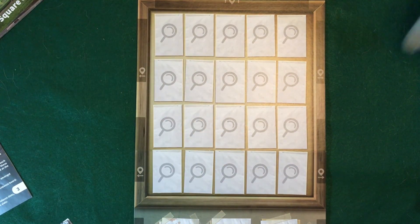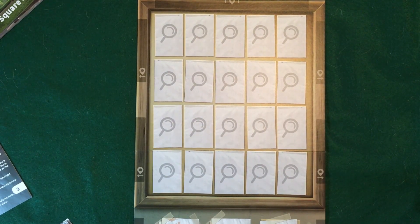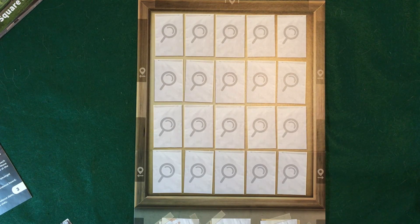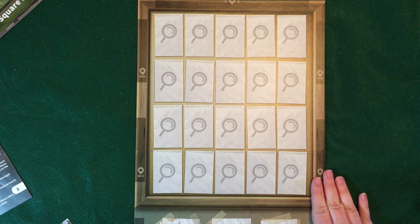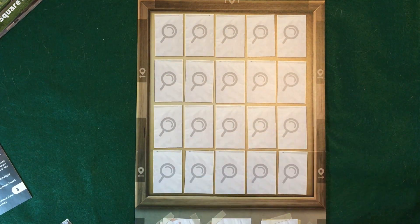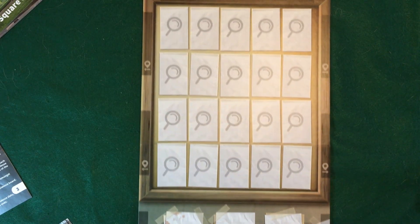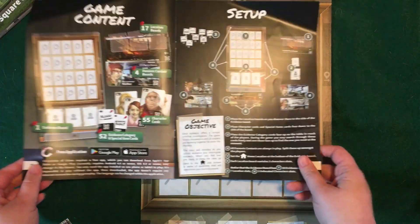When you open up your game board, I'm only playing one player today. You will see all of these different places with the magnifying glass — those are where you'll keep track of your clues. Over here on the side, these are going to be the different location slots. Down here a little bit lower, these are going to be the place where you put your characters as you unlock them. And in case you forget any of that, it's all available right here in the instructions.